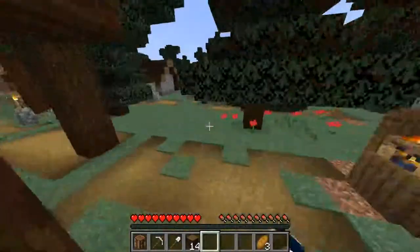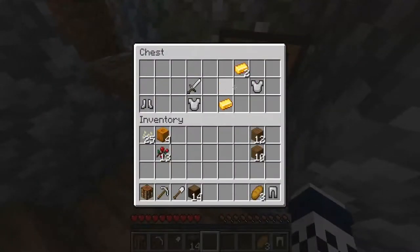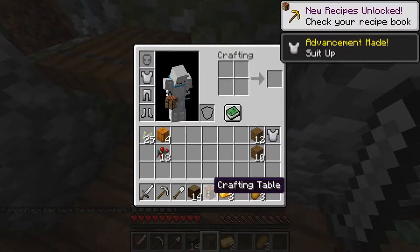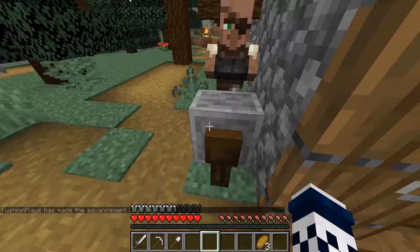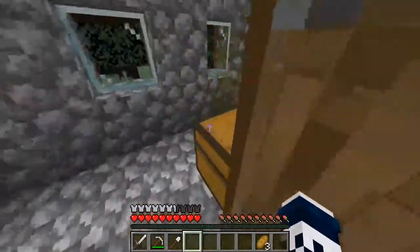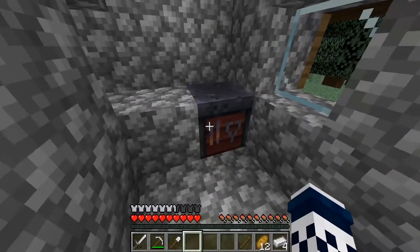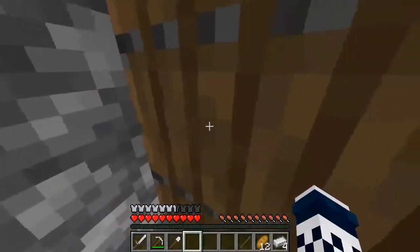I need wool for a bed — that could come in handy at some point. We've got our armor and our tools, all we need is a helmet. There's the rest of our stuff, backup tools and everything.